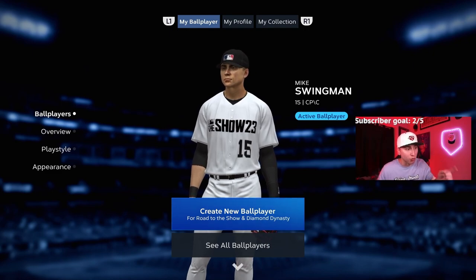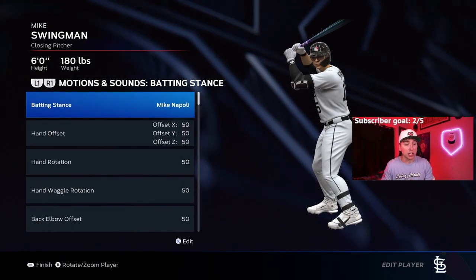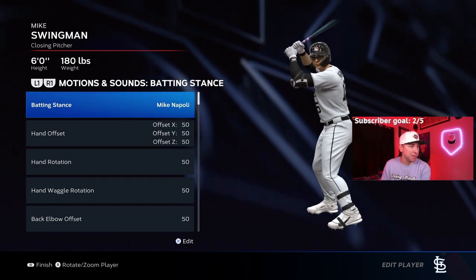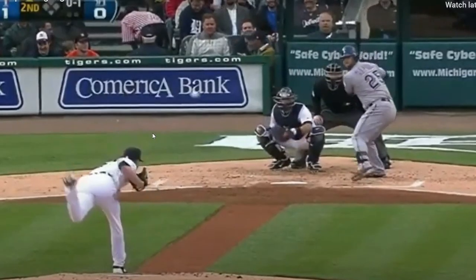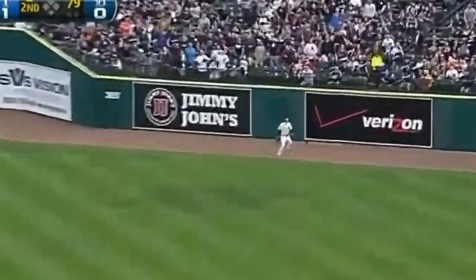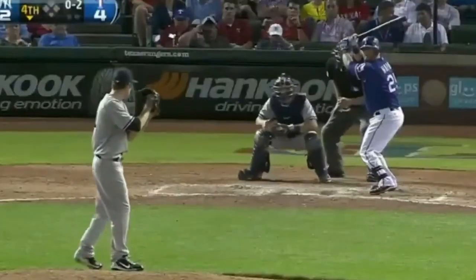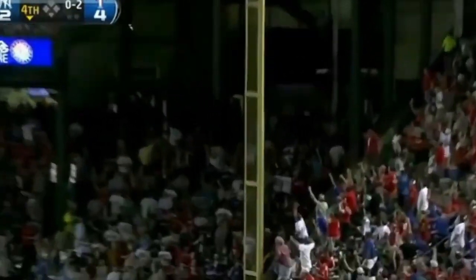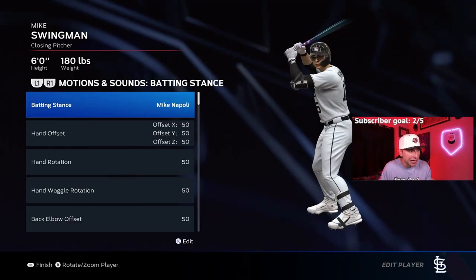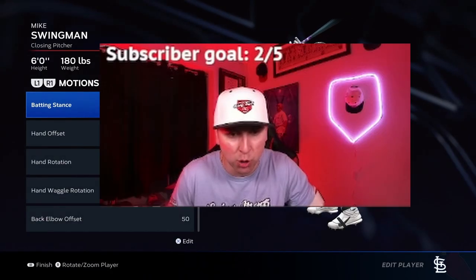Our first hitting stance for the right-handed batter is Mike Napoli. For those who don't know, Mike Napoli played for the Texas Rangers and the Red Sox — he hit bombs as a right-handed hitter. This stance is actually my default, and I've always used it with great results. To find it in the game, go to former players and select Mike Napoli.